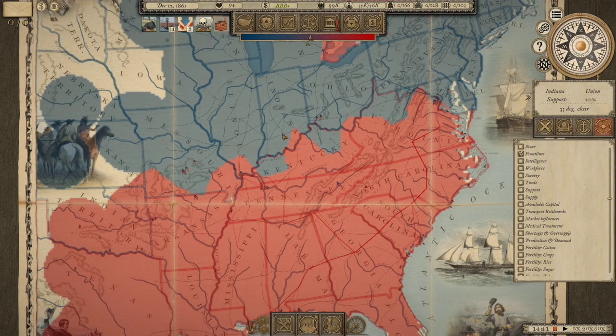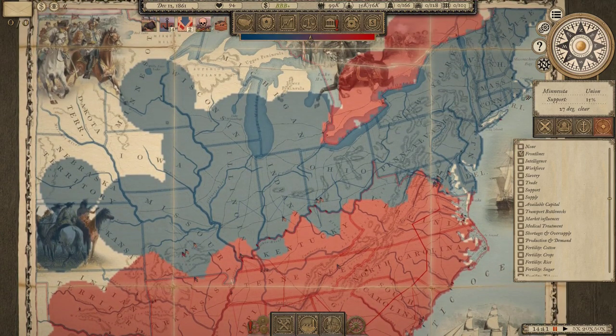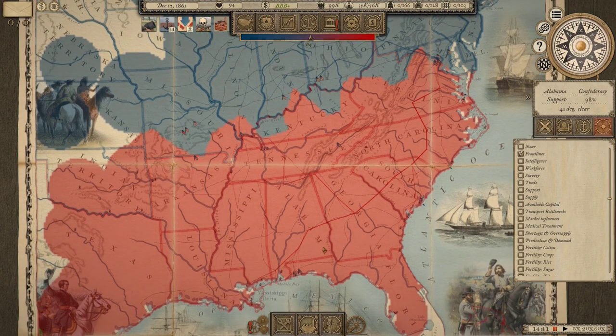Welcome back to Grand Tactician: Civil War. We're in the middle of a CSA campaign, version 1.06, winter 1861, December. There's been fighting recently in Missouri and Virginia, we've moved to take the city of Cairo in southern Illinois, and we've got a siege going on down in Florida.